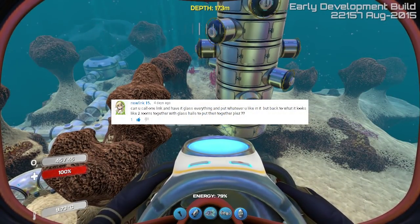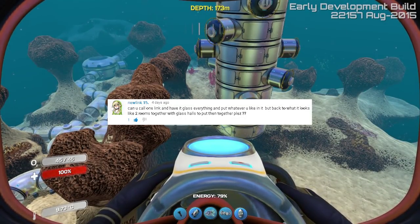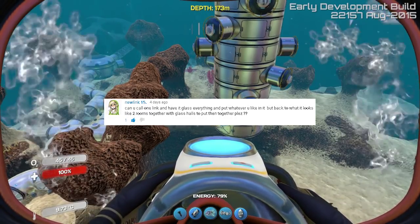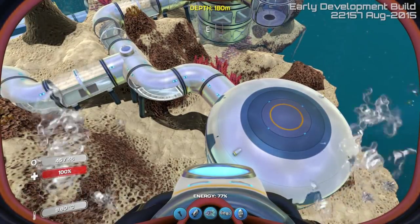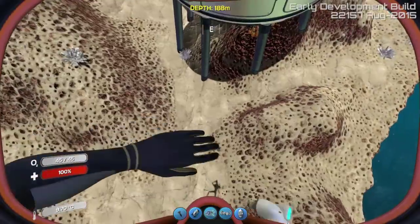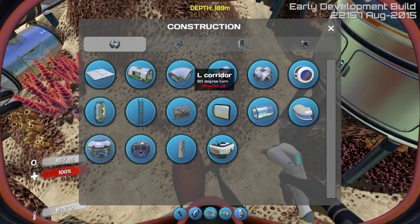Alright, so the next one is from New Link. It says: Can you call one Link and have it glass everything and put whatever you like in it? Two rooms together with glass halls to put them together, please. Yes, I will do that for you. Unless you specifically ask for a location, I'm just going to go ahead and add you closest to the tower and keep on going. So we want two rooms together with a glass corridor connecting them — let's go ahead and do that.